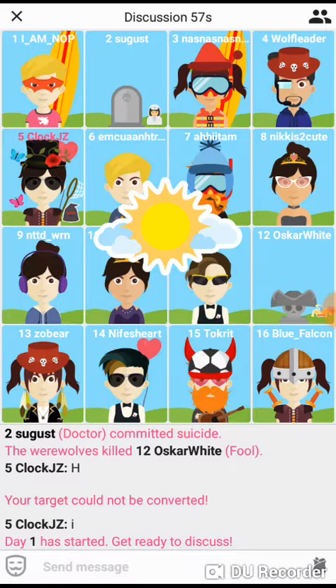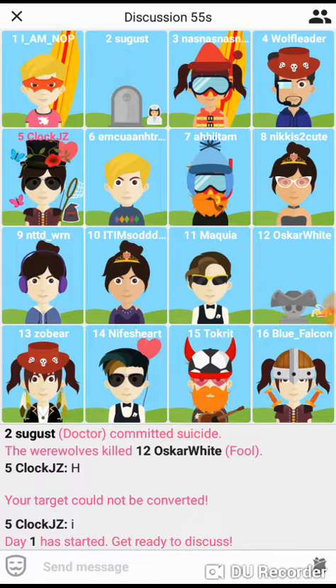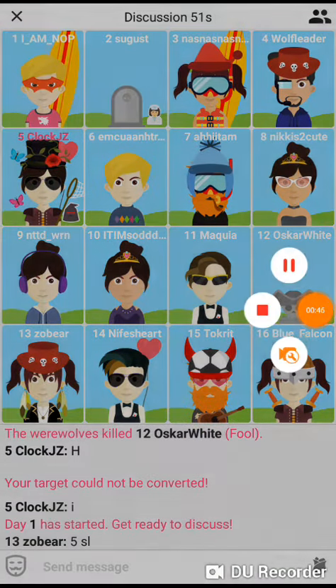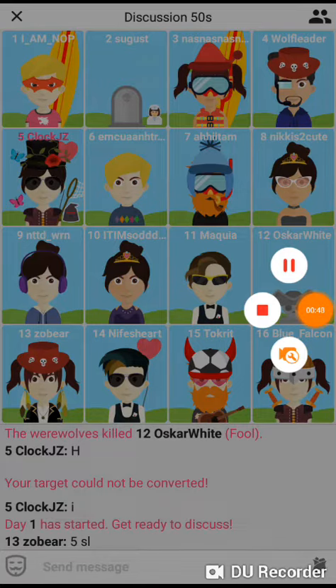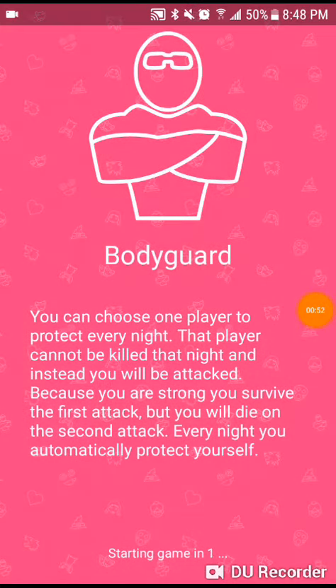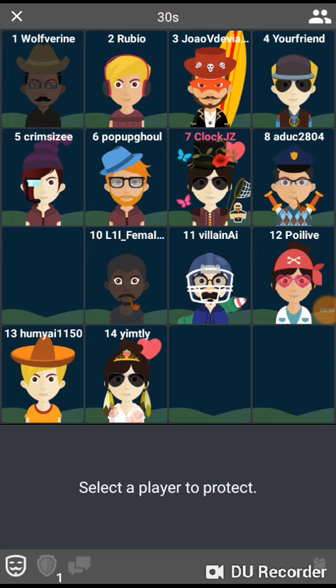Once you double tap your character, you'll see the send button comes up so you can type whatever you want. I think 11 is a werewolf — okay, or cursed. Anyways, I'll show you another example in a minute.